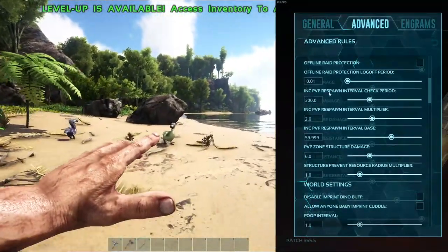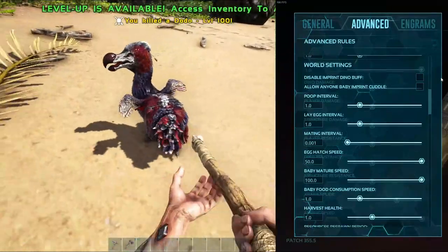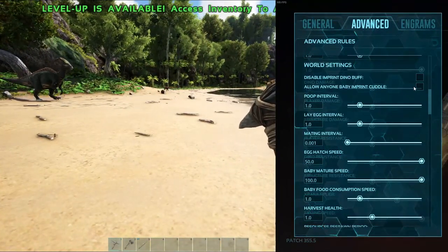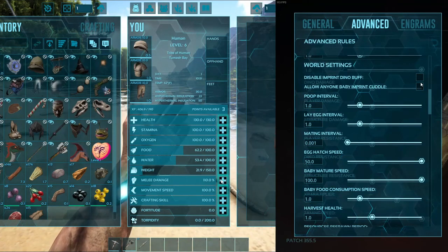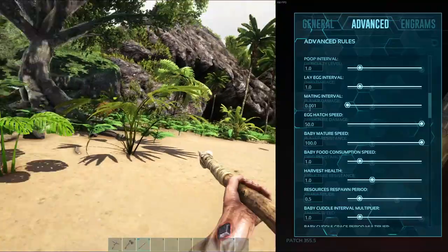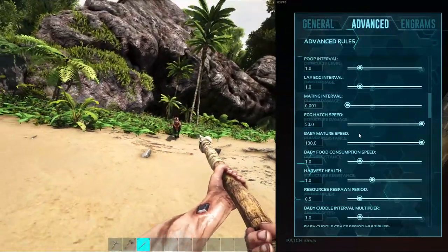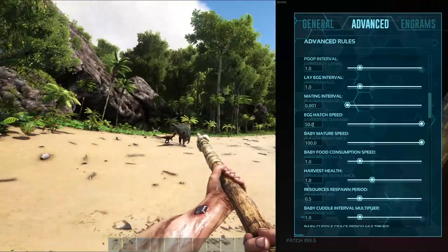Going down to the raid protection stuff, we skip through that all the way down to world settings. Disable imprint dino buff — I highly suggest you do not do this in single player; it just makes it harder to fight the bosses. If you are playing with multiple people, have allow anyone baby imprint on so that anyone in your tribe can imprint on babies. Skip the pooping interval and egg laying interval, and hop right into the mating interval — set that to 0.001. This will make it about five to ten minutes on a creature's egg interval.